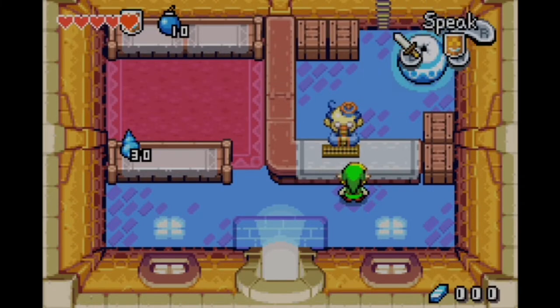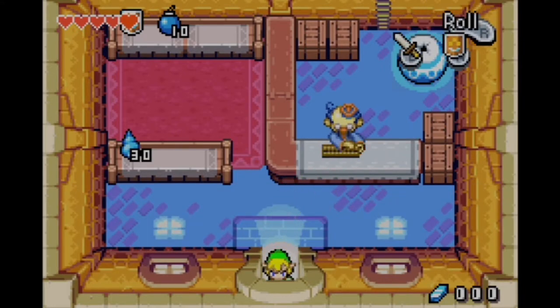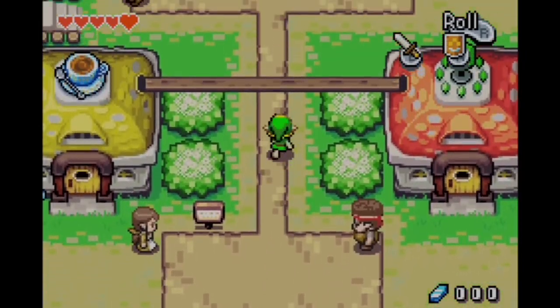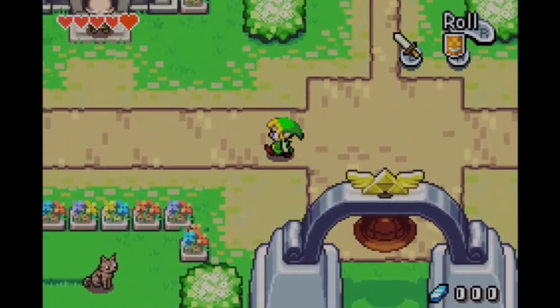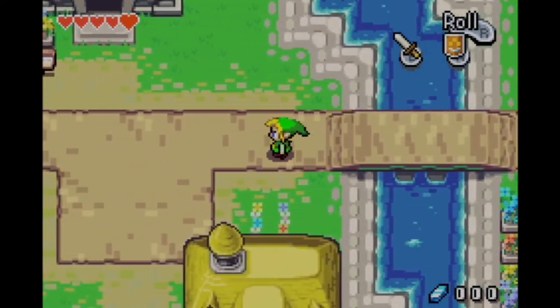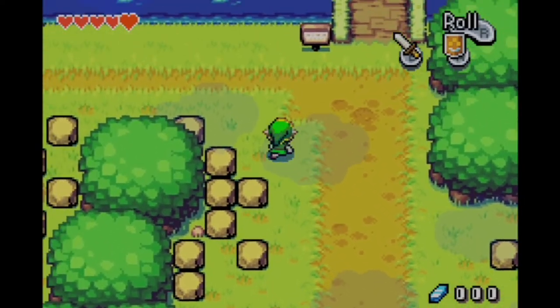We finally got those 80 rupees. The big wallet lets us hold 300. It's very smart to get that as early as you can, because one of the most frustrating things in Zelda is getting 99 rupees and not being able to get any more — collecting 20 here and there, or even a purple rupee you can't use. It's wasted. Zelda's already frustrating enough; we don't need that happening.